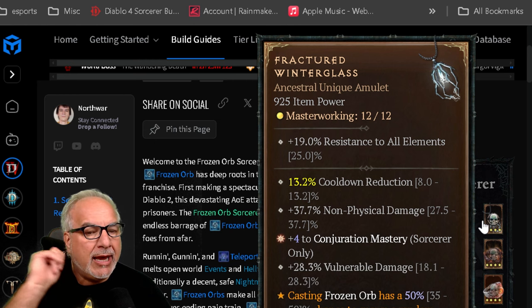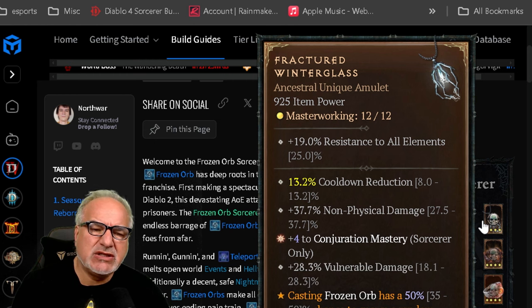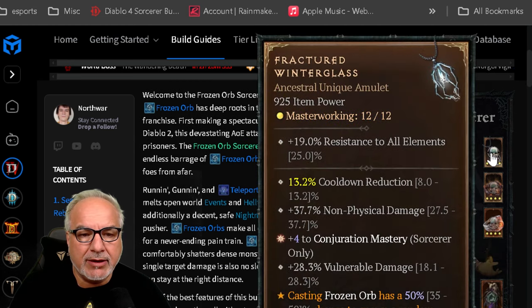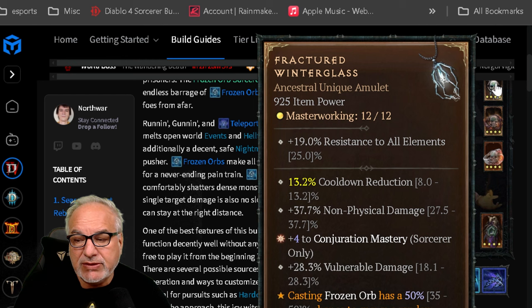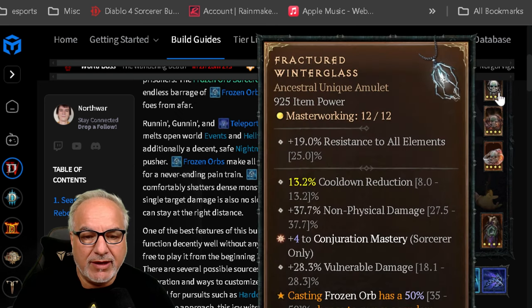On my run, I grouped up with my clan in a party of four since others needed the drop too. It took me about five or six runs of Lord Zir to finally get it. Mine hit max cooldown reduction and max non-physical damage, and it has Conjuration Mastery, Vulnerable damage, and a 50% chance to spawn a random conjuration when Frozen Orb explodes. It's an unbelievable amulet.